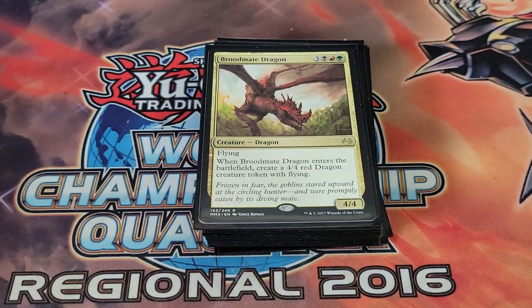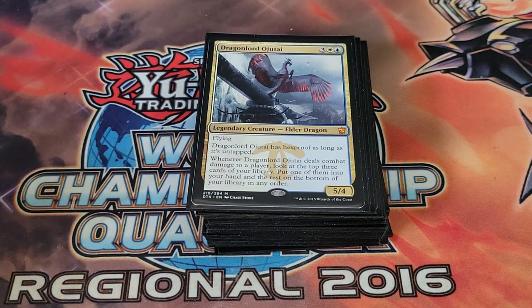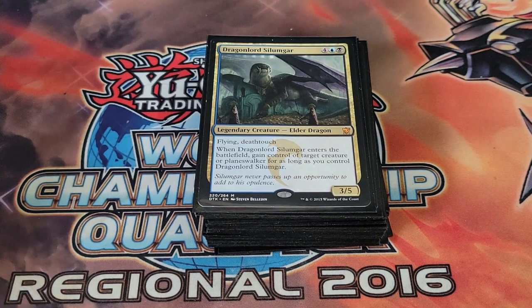Broodmate Dragon is basically a two-for-one — on enter the battlefield you create another 4/4 red dragon creature token with flying. We're playing one Dragon Lord Ojutai, which has hexproof while untapped. Whenever it deals combat damage to a player we look at the top three cards of our library, put one into our hand and the rest on the bottom. This lets us filter what we see next turn, and with other draw effects we can essentially scry three and decide if it's worth keeping those cards.